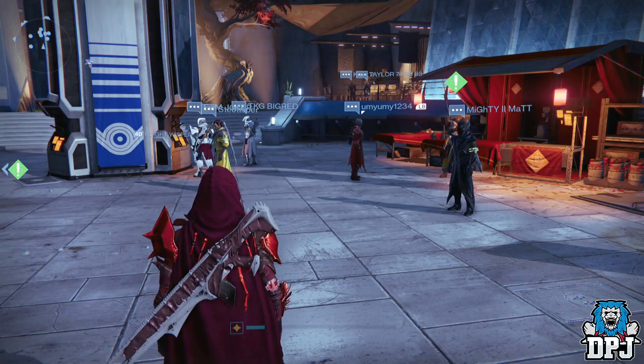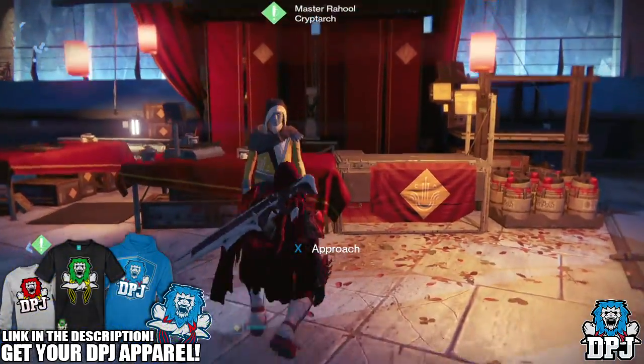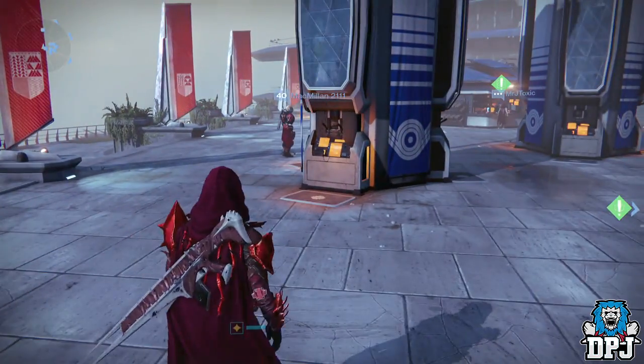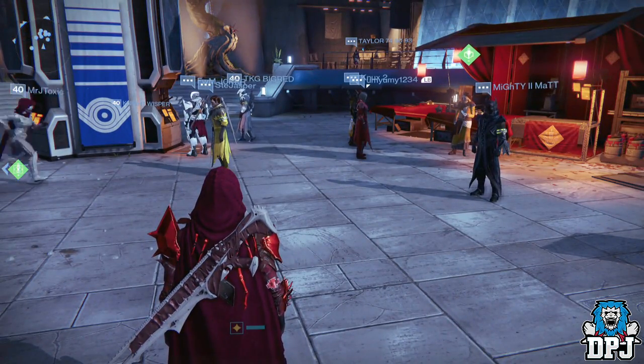What's going on guys, it's your boy DPJ here today with another Destiny video. In today's video I'm going to be opening exotic engrams. Xur this week brought a gauntlet exotic engram — I believe it costs 19 strange coins, I could be wrong — and I've bought five of them.